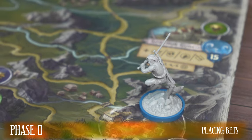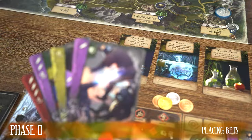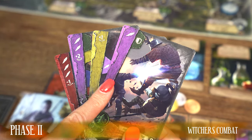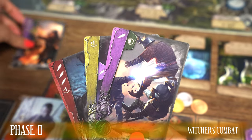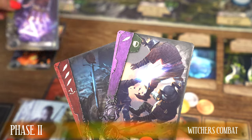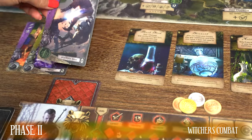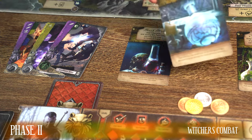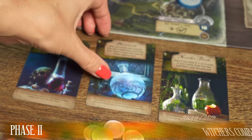I will tell you how the bets should be considered a little later in this tutorial. Now let's get right to describing the fight between the Witchers. Witchers during the combat play out their turns one by one, just as in the case of fighting a monster. The Witchers play combinations of action cards from their hand, as already described in the monster combat section. Now listen to how you can use potion cards and special abilities in combat, both when two Witchers are fighting as well as a Witcher with a monster.